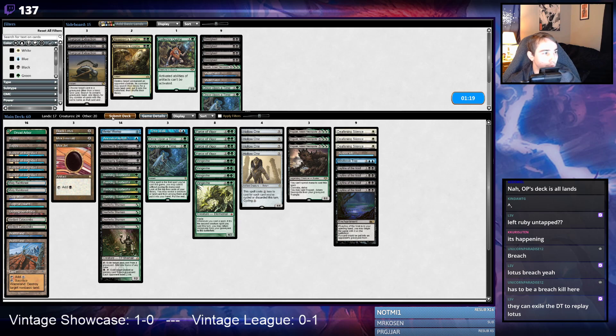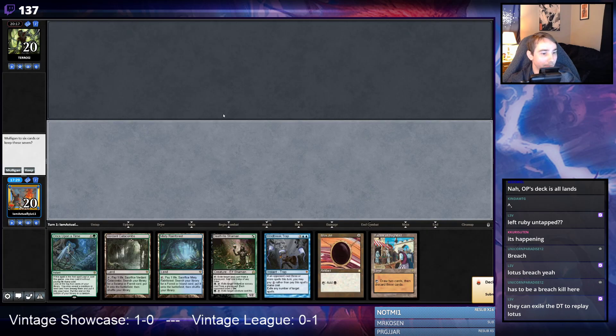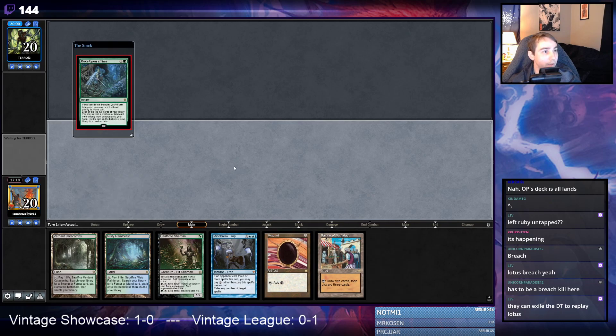I'm not sure how people typically board for this matchup but this is what I like to do. This card is quite good — opponent will likely have like one Wear/Tear that hits Hollow One and Leyline, and that's about it. They can do fair blue things and Mentor you, but you're not really supposed to prep for one Mentor. I have an active Bazaar, Death Rite hand with Once Upon a Time and Mind Break Trap. I'll Once Upon a Time first — see if it gets countered.